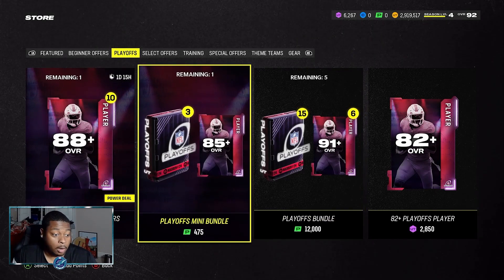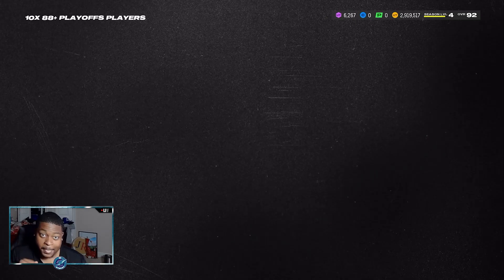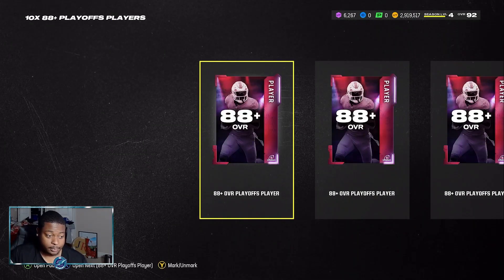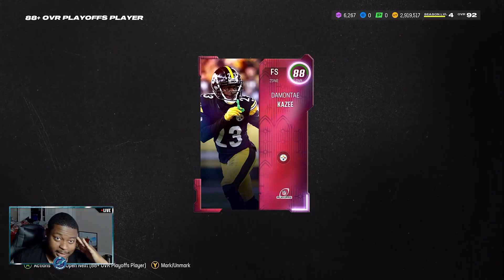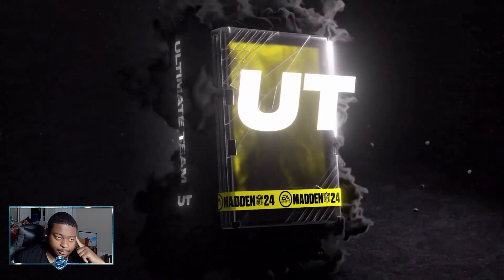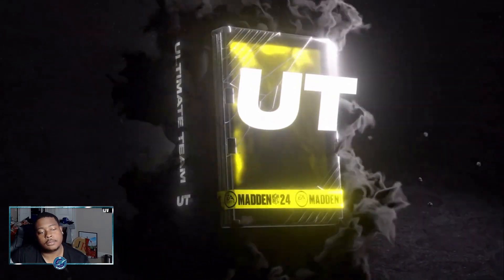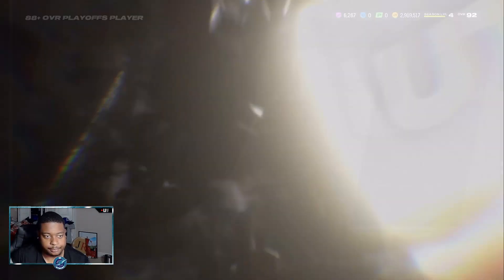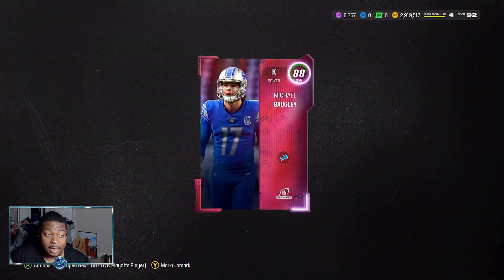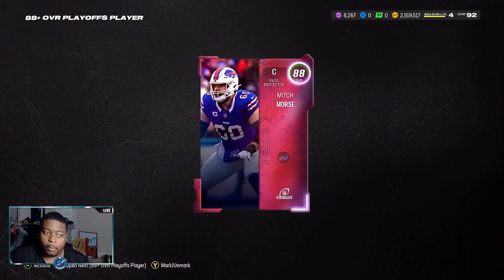That didn't go well at all. Let's load up some points and see what this 10-times 88-plus pack can do for us. Points are loaded — let's rip the band-aid off, try to have short-term memory about how atrocious those playoff packs just did me. We start off with an 88 DeMonte Kazee, then Marquise Bell, then Michael Bagnell. Another Michael Bagnell — this is going to be very disheartening if I'm unable to pull Tua.